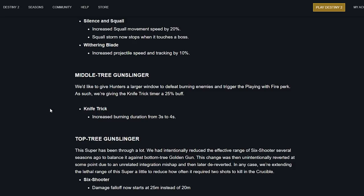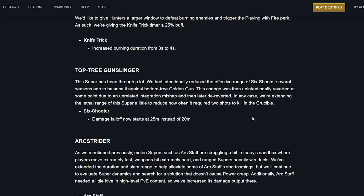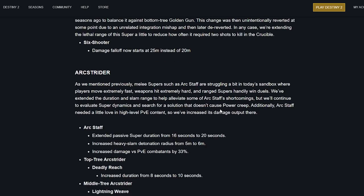Top tree Gunslinger: the super has been through a lot. They intentionally reduced the effective range of Six-Shooter several seasons ago to balance it against bottom tree, then it was unintentionally reverted due to an integration mishap and then later de-reverted. In any case, they're extending the lethal range of the super a little to reduce how often it required two shots to kill in Crucible. That makes sense — I have seen more instances of it needing to two-shot people.